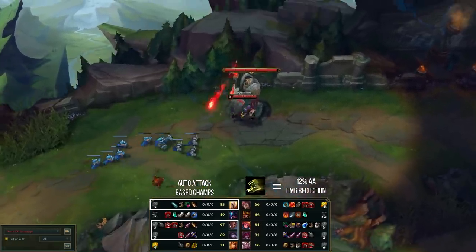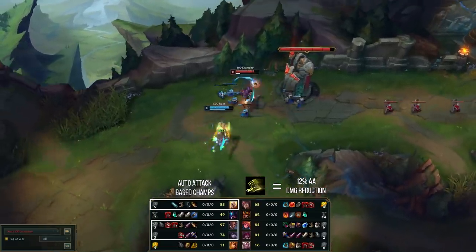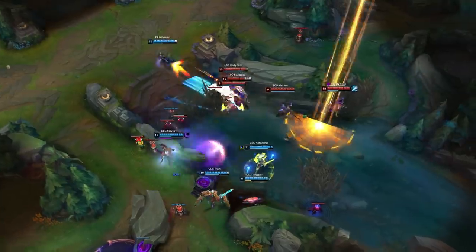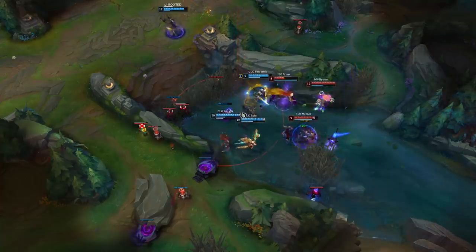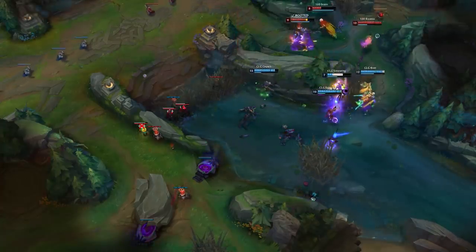Tabi's would help against both Marksmen and Rek'Sai, and even against Kayle as it gives armor and reduces basic attack damage by 12%. Someday is also running Legend Tenacity, a rune that grants up to 30% tenacity, and with limited crowd control on CLG's side, it's more than enough. You don't buy Merc Treads for the magic resistance — you get it to reduce CC. The 450 gold Null Magic Mantle gives the exact same MR as Mercury Treads.